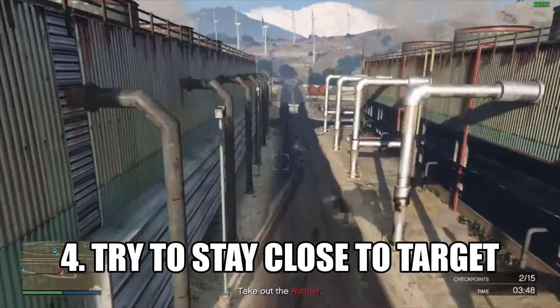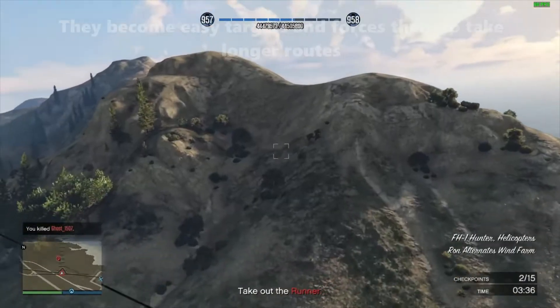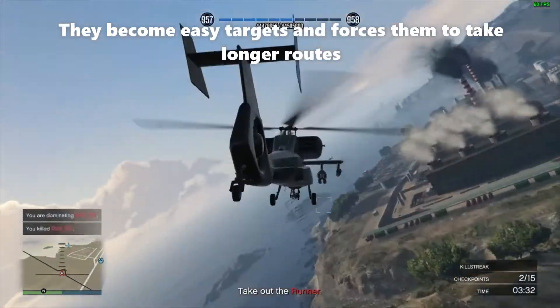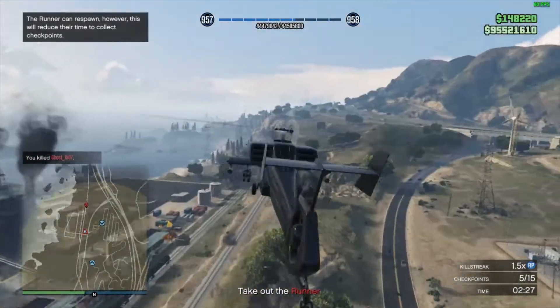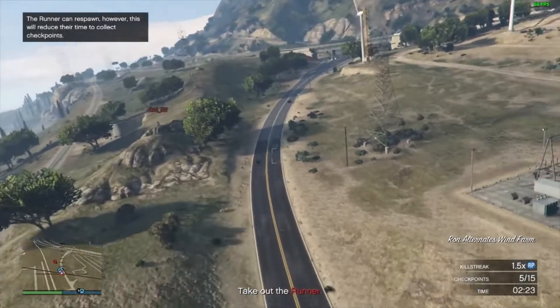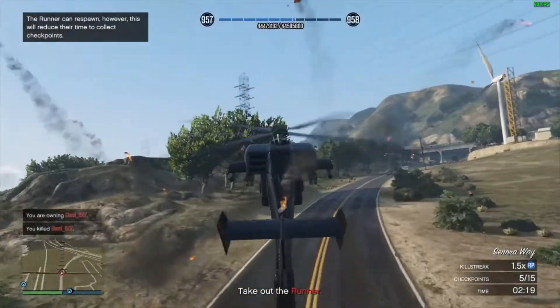My next tip is to stay close to the target. The target will be under pressure and will have to perform maneuvers to make sure the rocket doesn't hit them. If they go straight, they will be easy to target when you are close. So they are forced to maneuver, and staying close is always the best option to make sure the target doesn't survive.